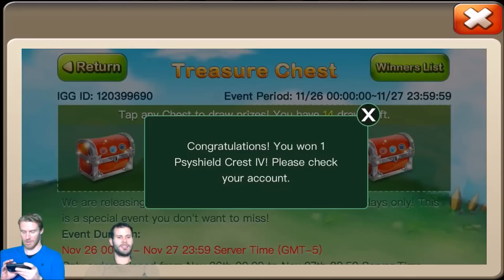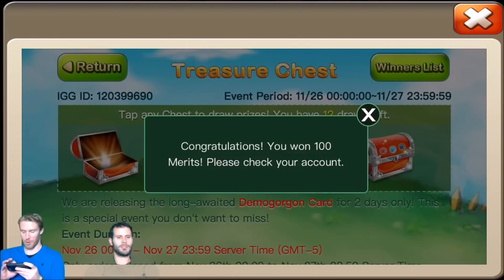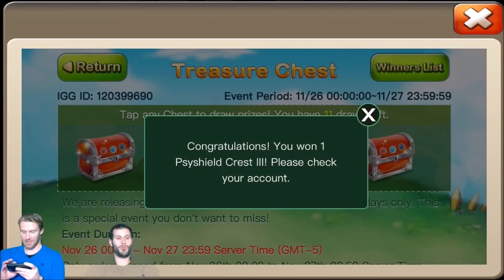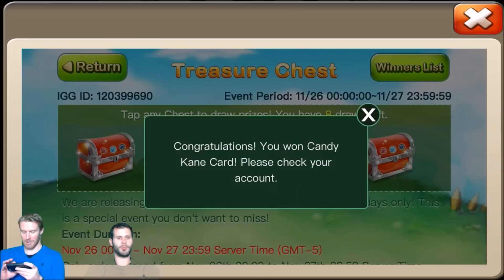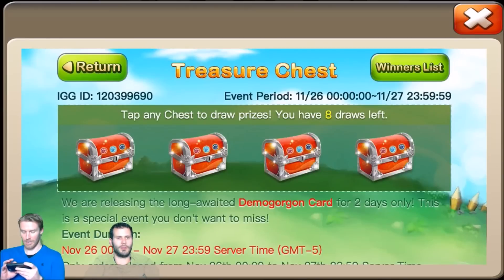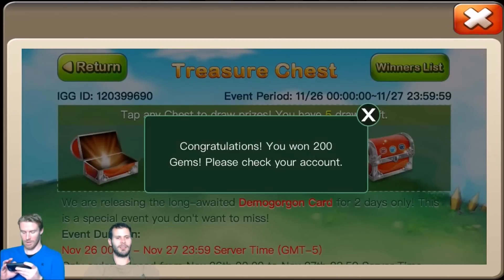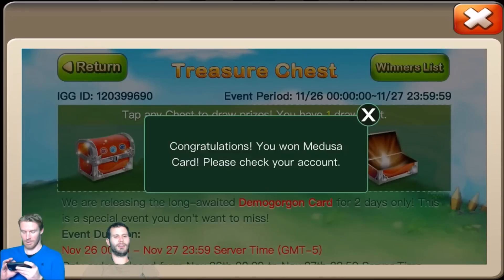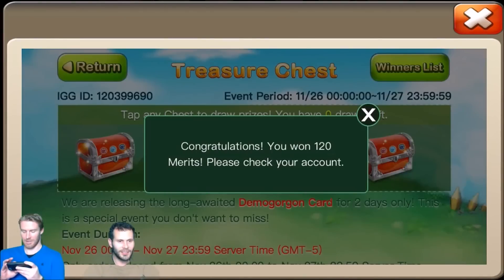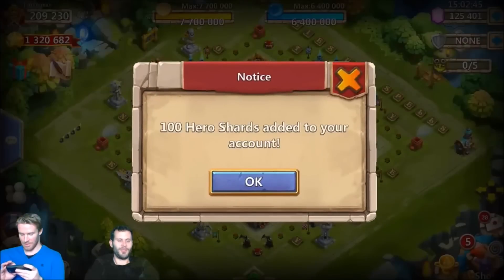I wonder what the actual odds of getting Demo Gorgon are. I just got my fourth Scythe Shield Four. Dude, you've gotten so many Scythe Shields — you might want to clear out your mailbox before we go to the pumpkin smashers. Another candy cane, just give me the Demo! 1500 honor badges, Scythe Shield Three again. Four treasure chests left — Medusa! Are you kidding me? 120 merits.